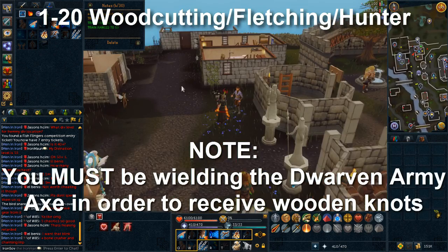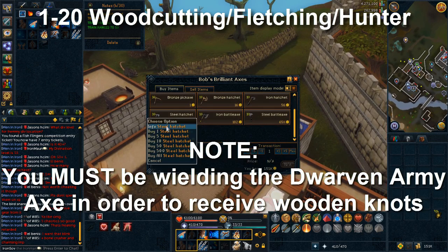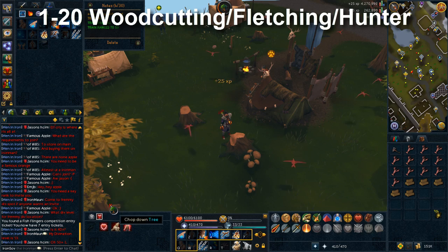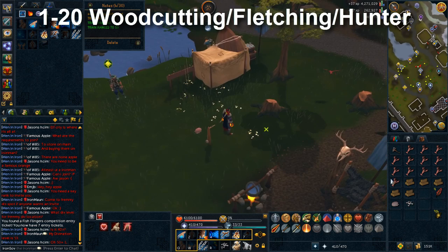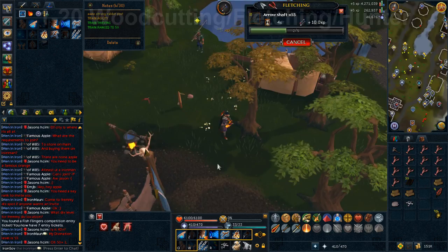You can buy a steel hatchet from Bob in Lumbridge for faster woodcutting experience. If you don't meet the level requirement, putting it on your tool belt will have it rank itself up to full steel hatchet capability. Train woodcutting until 15 or 20 — I'd recommend 20 so you'll be faster cutting oaks and have more arrow shafts for fletching. Always keep an eye out for bird nests as they have a chance of dropping tree seeds, which will come in very handy for farming later.